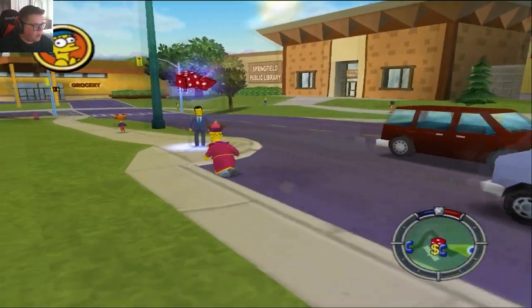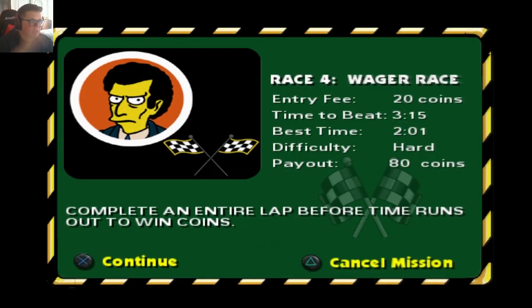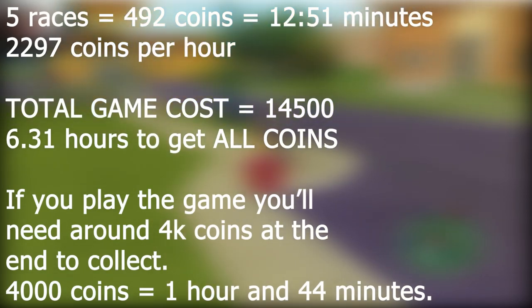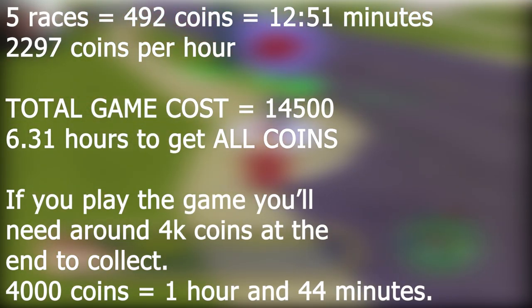Now if we go over to this wage race, you can see that because we have a difficulty of hard, we actually get 80 coins for this race instead of 40 or 60. This might seem really simple, but this is genuinely the best way to make money. I unlocked all the items in the game in maybe like two hours.